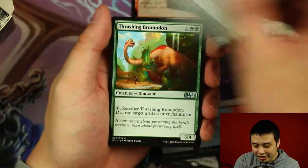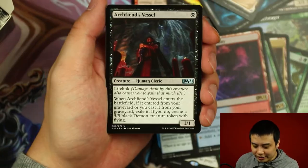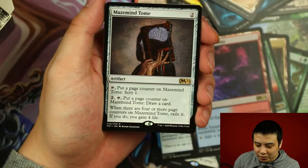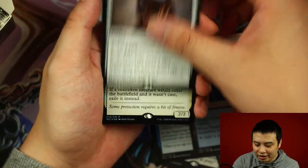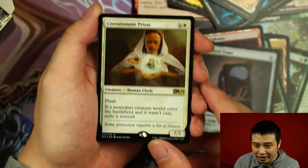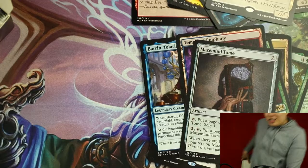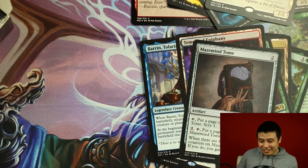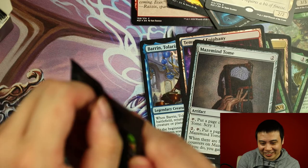Next pack. Palladian Mirror, Thrashing Brontodon, Archfiend Vassal. And Mazemind Tome. And a foil rare Containment Priest.